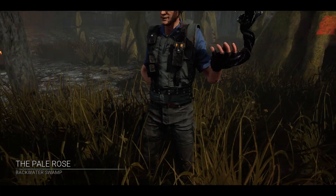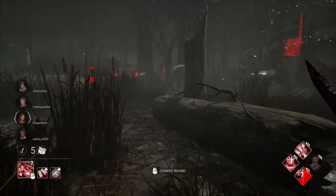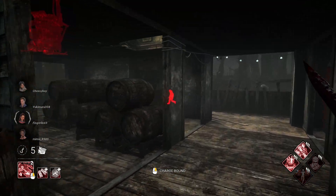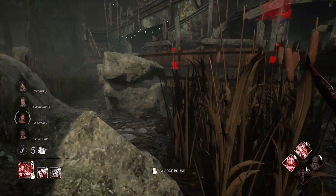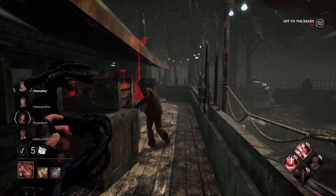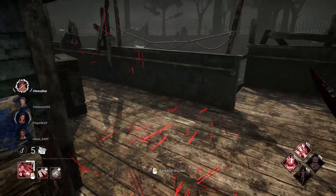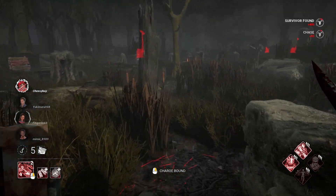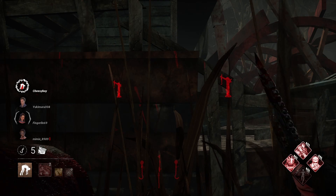Alright, we spawned into the first game on the Pale Rose. Let's check out our loop — a sewer here, two over here, one over there. This one's kind of in a dead zone so I'm actually gonna go over here first. We got the hit on the Jake, let's go! I think he's gonna go around. I was kind of right — let's pick him up, throw him up. Not a bad start for our first game back.